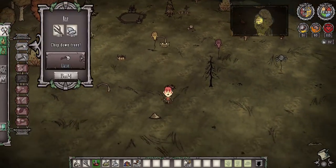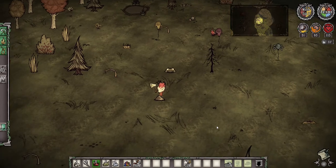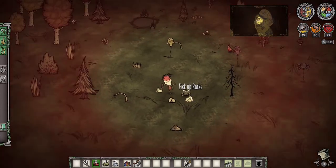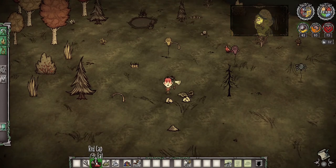I just need to get my weapon out and we should be ready to start the fight. You're going to want to try and kite it and dodge the attack. I got hit a few times there, I'll be fine. Good — we beat phase one.